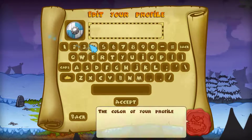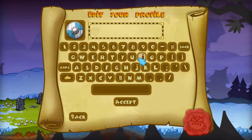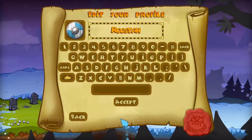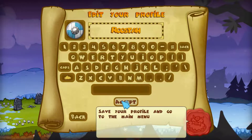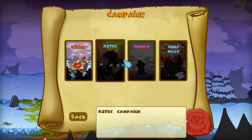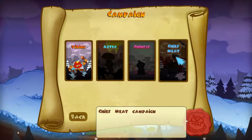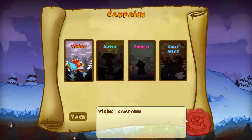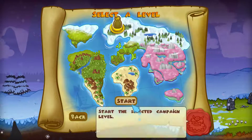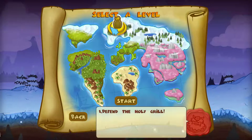Enter your profile. Let's see, what should I name my character? Rooster. There we go. Rooster, single player campaign. Here we go. So there are four different campaigns you can do: Viking, Aztec, Chinese, and Chief Meat. We're going to hop into the Viking. So let us begin here.